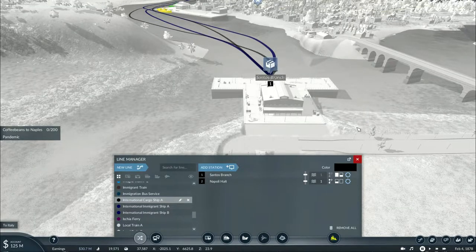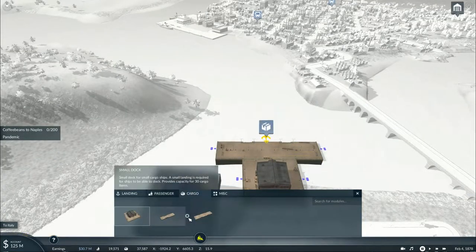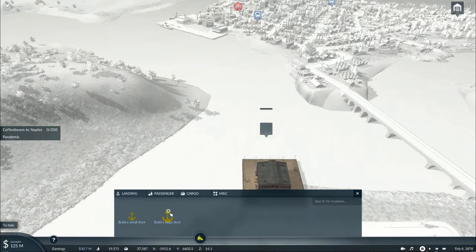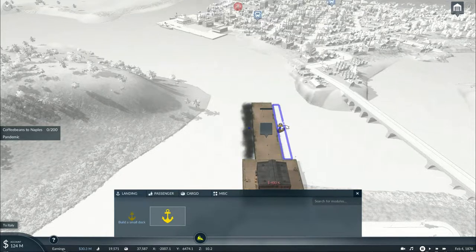Actually, I should just get started on rebuilding that platform at the docks into something a little more useful. Now I've just got to place down two large docks — one for the cargo ship and the other for the international immigrant boats.